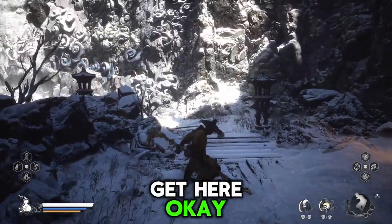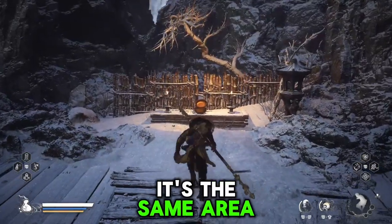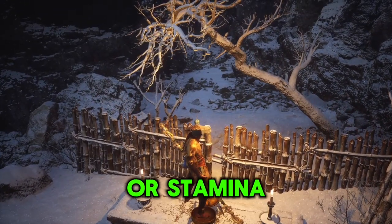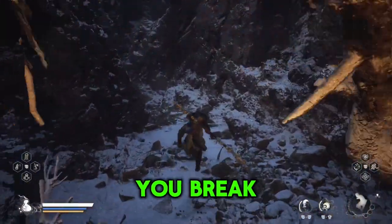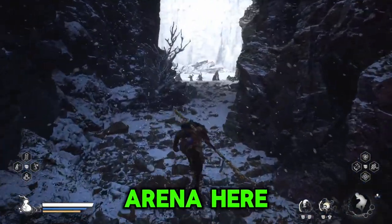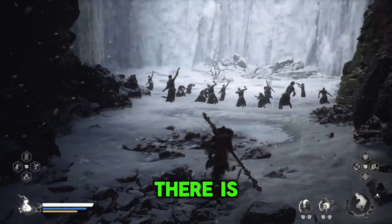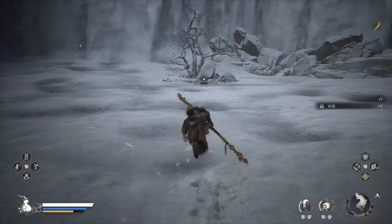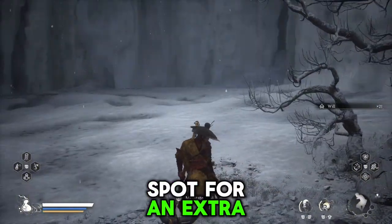When you get to this part, it's easily missable. It's the same area where you pick up one of these pots to get health, mana, or stamina up. Break the bamboo man, go back, and there's a whole arena here. There is an enemy here when you first come, but if you've already cleared it, the enemy won't be there. And then boom — you have yourself a meditation spot for an extra spark.